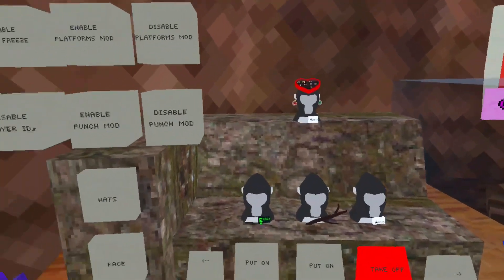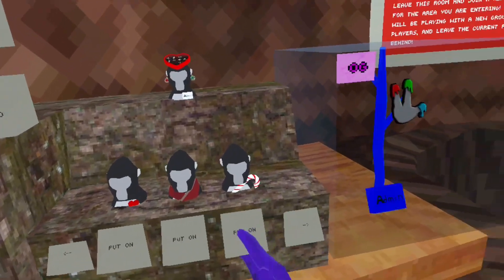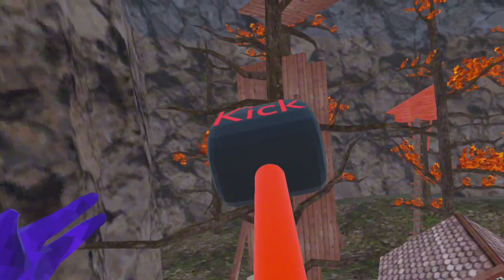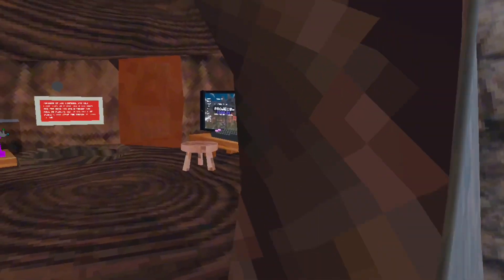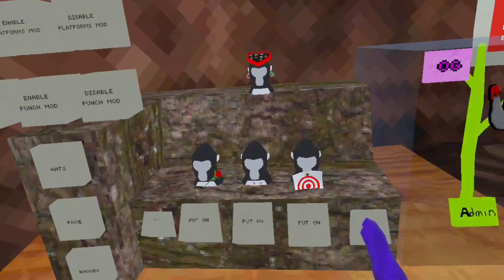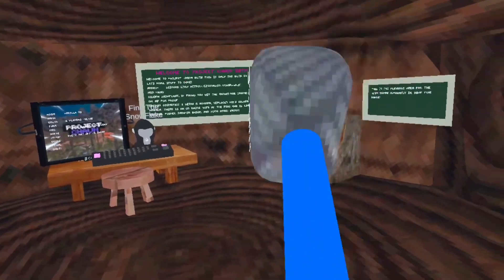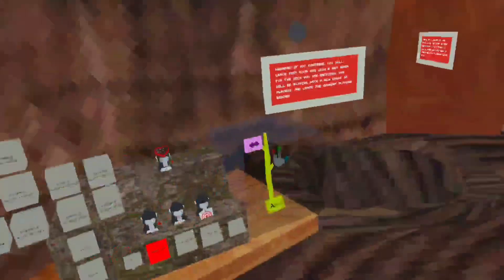Now I'm going to show you all of the moderator and up cosmetics. First off, we have a giant candy cane. We actually do have a working kick hammer — I could test it out right now by hitting the computer, which will kick me, but I'm not going to do that. Next, we have a freeze hammer — it just freezes people. I don't think I can freeze myself, but as you can see, just a freeze hammer.